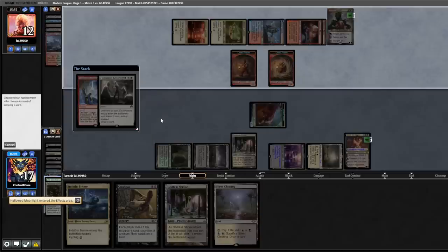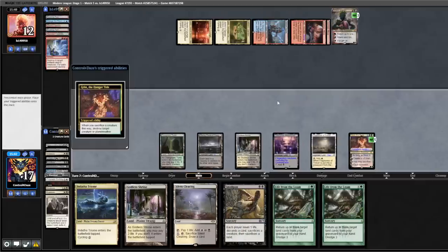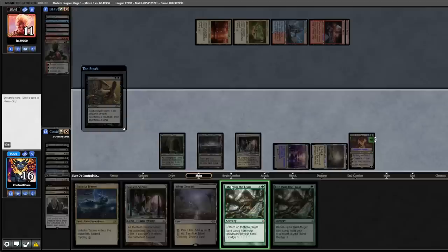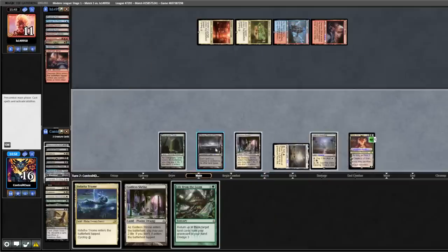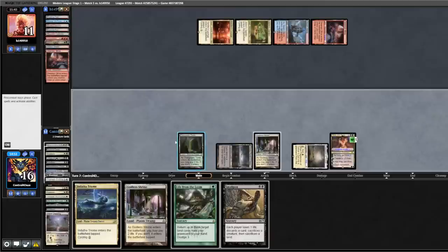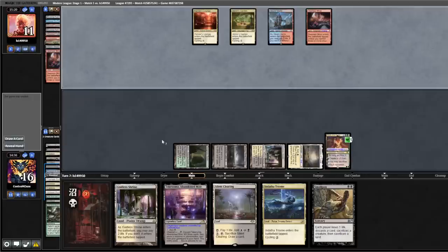Moonlight — we dredge the Loam back, back to us. Drew a second Loam. We minus Grist, knocking down their Wren and Six. Then cast Smallpox, discard a Loam, sacrifice the Takanuma. They sacrifice a Dwarven Mine. We cast out Silent Clearing, sacrifice to draw a card, drew another Smallpox — really interesting. We're going to hold that. Takanuma back three. Pass the turn — opponent scoops.